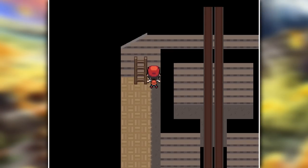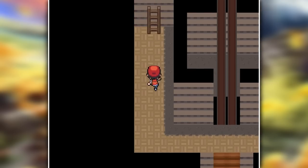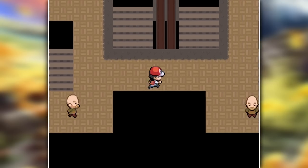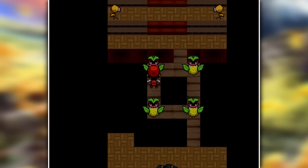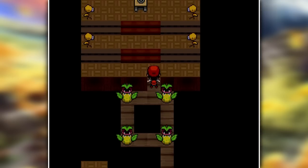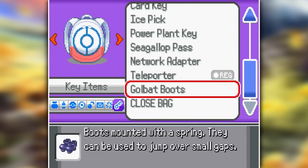But this Sprout Tower is very different — it's full of monks that will send you back to the beginning if they spot you, and the higher you get the weirder it gets. Eventually you get ambushed by Bellsprouts, and at the top you have to do a Victory Bell parkour. Your reward for all of this are the Golbat boots, which are needed to jump over certain gaps later in the game, so definitely make sure you pick these up.